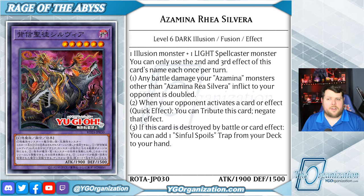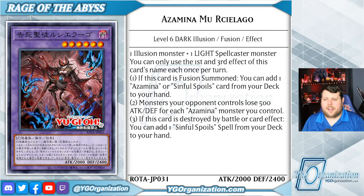I'll draw attention to the fact that this card is level 6, as that's going to be very important later on. Up third, Azamina Mew Ressiliago is a level 6 dark illusion fusion monster. Its materials are again an illusion monster and a light spellcaster, and you can only use its first and third effects hard once per turn. If this card is fusion summoned, you can add an Azamina or Sinful Spoils card from your deck to your hand — that includes the older ones, like Wanted, Seeker of the Sinful Spoils, as well as the two new ones found in Rage of the Abyss. Monsters your opponent controls also lose 500 attack and defense for each Azamina monster you control. And if this card is destroyed by battle or card effect, including your own, you can add a Sinful Spoils spell from your deck to your hand.